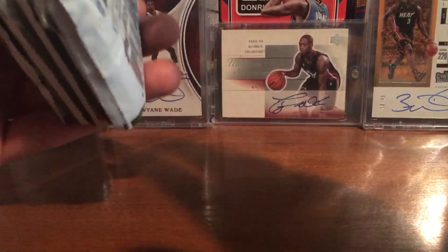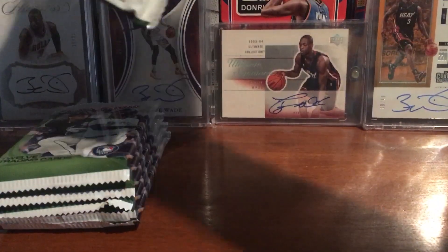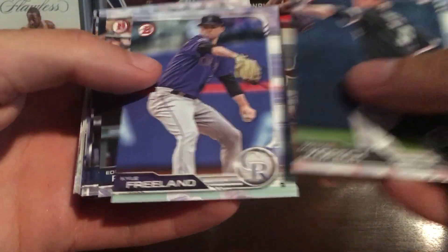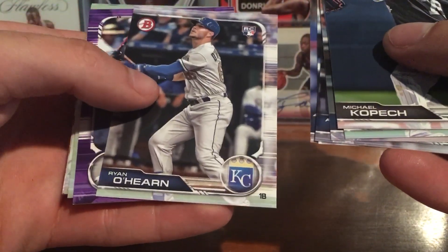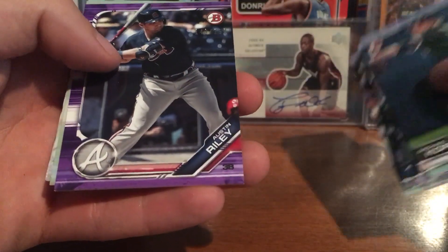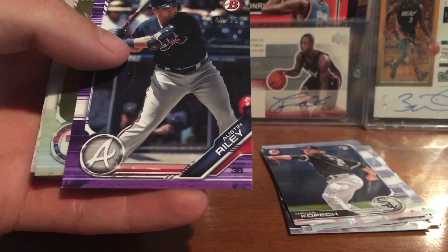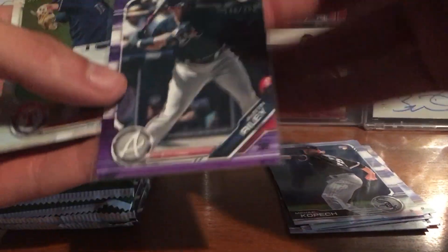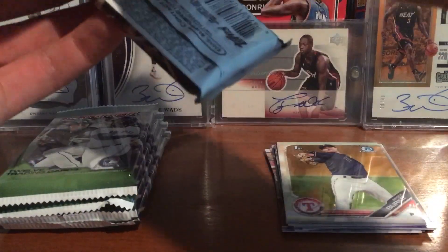Alright, so you get six 12-card packs. We got a co-patch Ricky, a nice Aaron Judge for the Yankees PC, and a purple Austin Riley out of 250 — he's playing really good. That's a nice one right there, really nice. And some prospects, so that's a nice start right there.